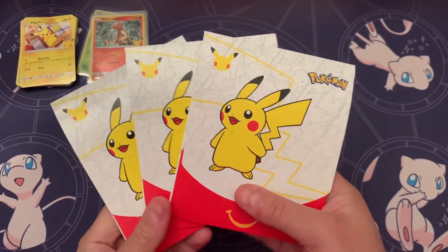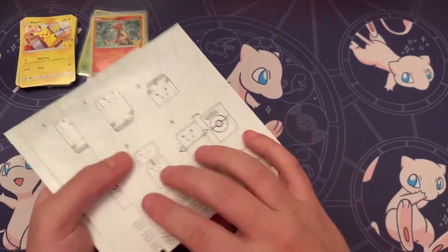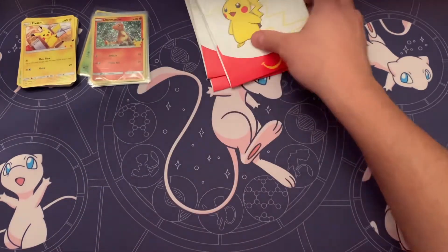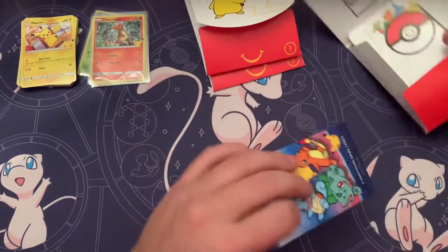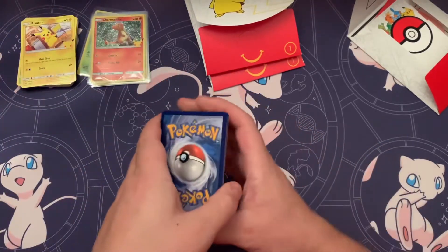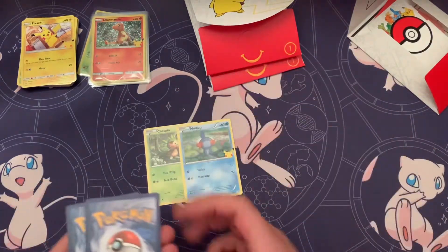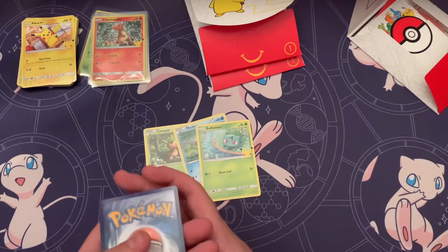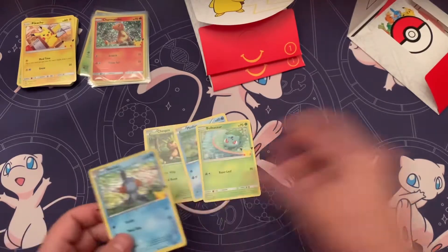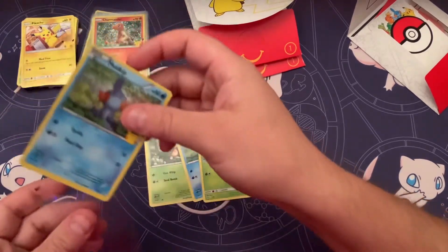What's going on you guys, we're back at it opening more of the 25th anniversary Pokemon packs from McDonald's. Let's see what we can get out of these. I do have some more to open — Chespin, Mudkip, Bulbasaur non-holo, and a Mudkip holo. Sweet! I am going to sleeve these up as I go.